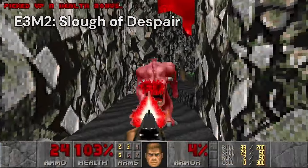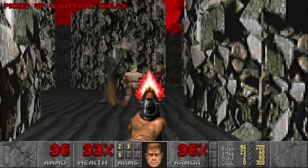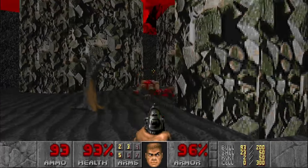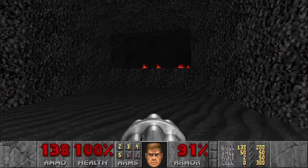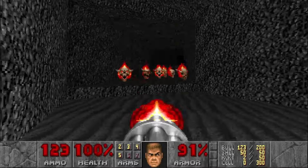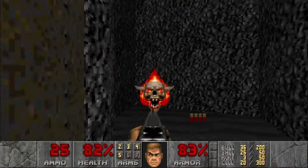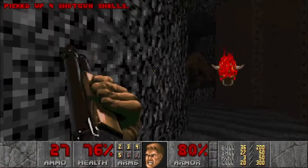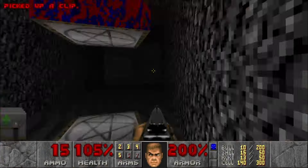Slough of Despair is infamous for being tight, claustrophobic, and shaped like a hand if you look at the map. I navigate the corridors carefully, trying to conserve ammo until I find the chaingun behind a wall. There are multiple spots in this map where, if you're not careful, you'll get cornered and die. Thankfully, I act quickly and was able to adapt. Since a lot of the demons in this level don't drop ammo when they die, I end it with low resources.